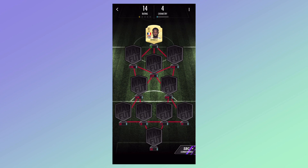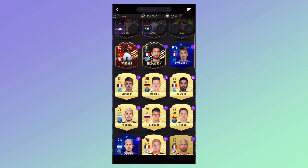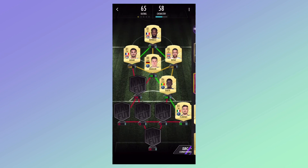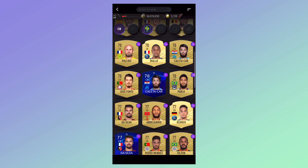What we're going to do is use League One here, and we're going to use AUA here with Draxler. So let's get Draxler, and then for the CDM we're going to use Guy with Florenzi here.